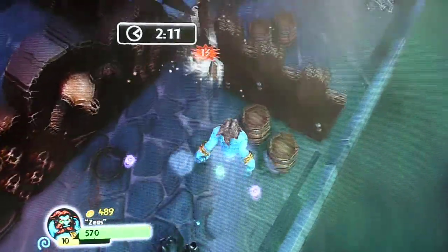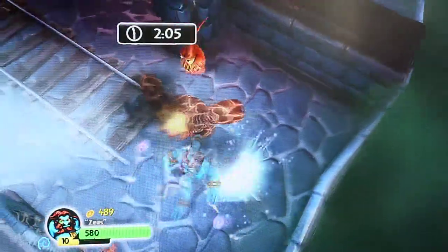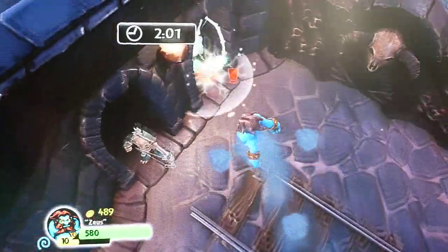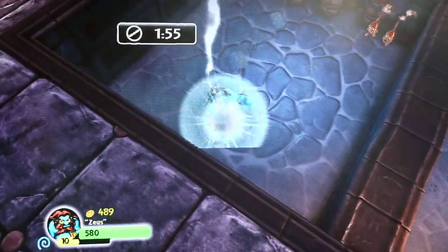It's quite easy, as long as you've got a strong Skylander — just zap everything in sight. You want to get rid of all the fire ones because these guys are everywhere and they keep regenerating them, so you've got plenty of time. Get the one on the left there.